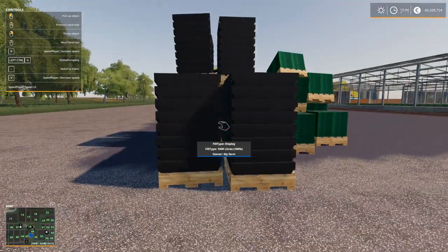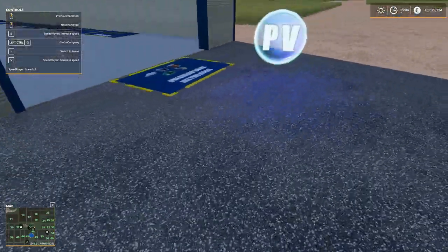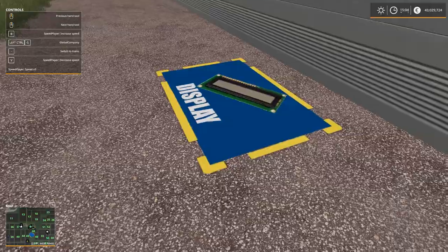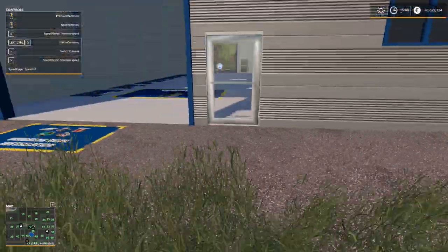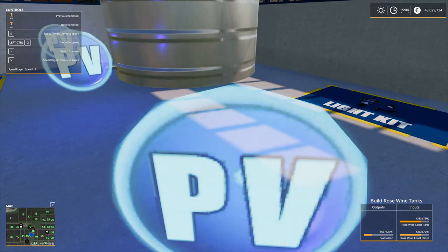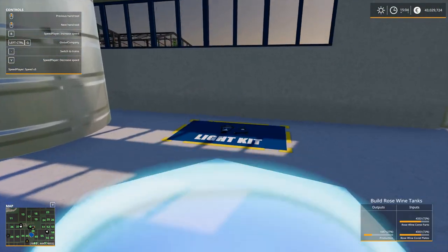Here's all the circuit boards and there's a lot of displays — that's a lot. We also got a place for a display here, and many many displays here. We're going to see a display there and another light kit there — two light kits. And in here we got the production line itself. It takes parts and it takes plates, and you get that from the steel factory.